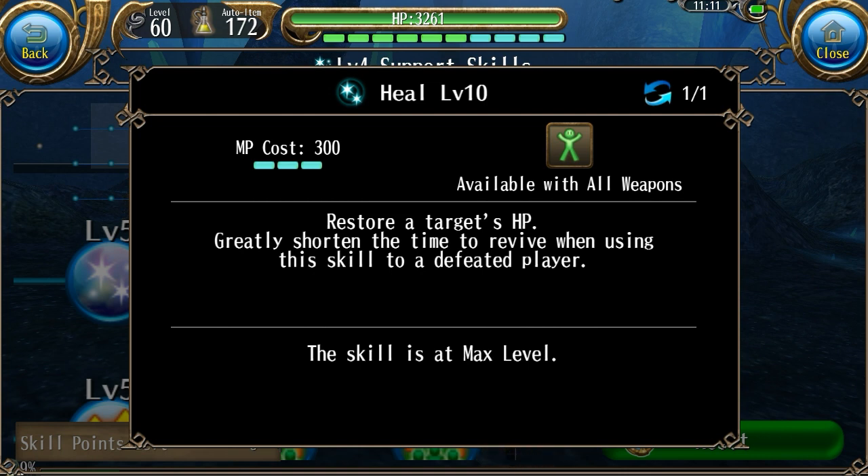Basically what it does is at level 10 it will heal your target by 3000 HP and 20% of whatever their HP is. So if you use this on someone that has 10,000 health, then it will heal them for 5000 HP, which is quite a huge number. And if you do not select a target, then it will heal you instead.